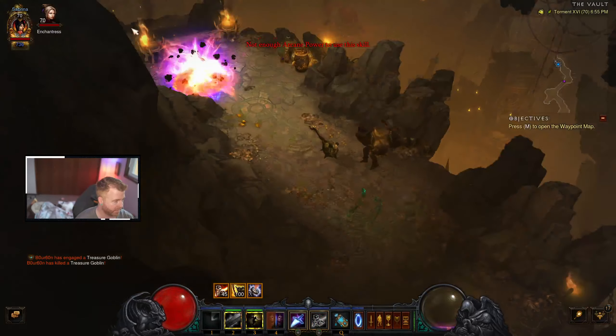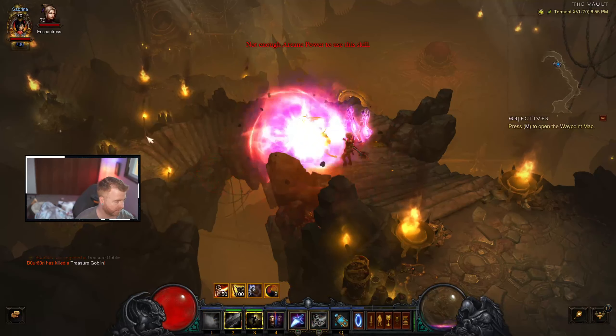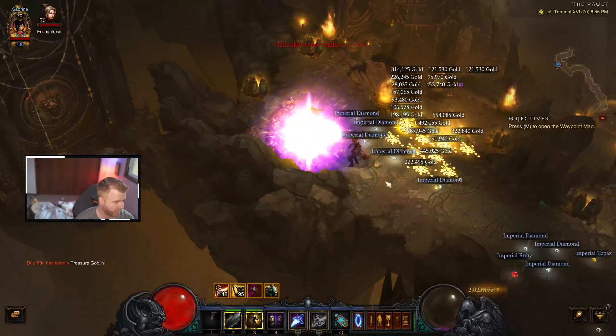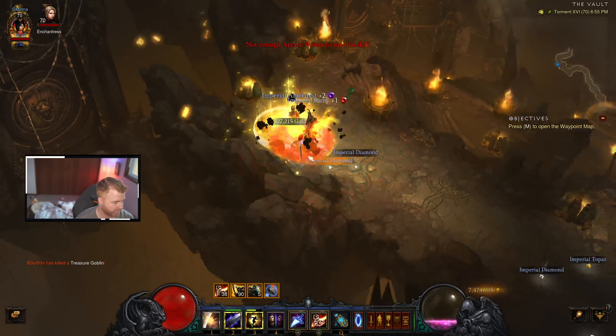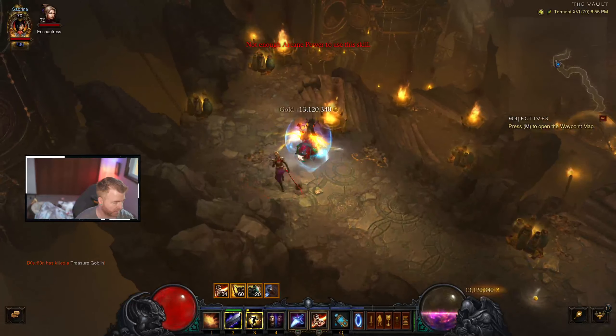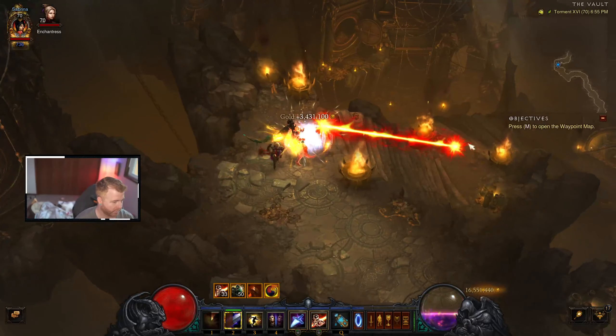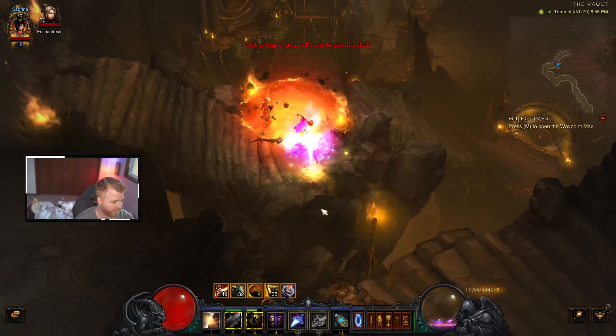All right, I'm going to show you the boss. All that breakable stuff — you get lots of gems. I won't skip over it actually, because gems are important for helping you level up and get higher greater rifts.